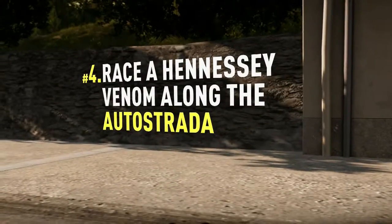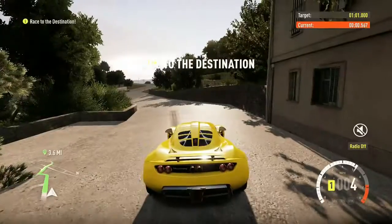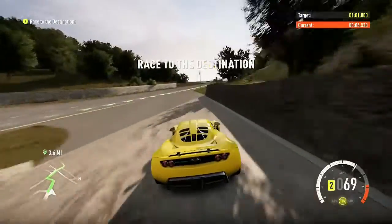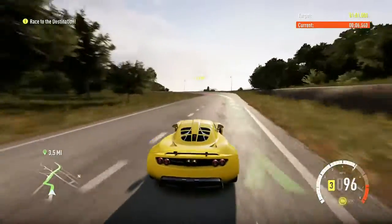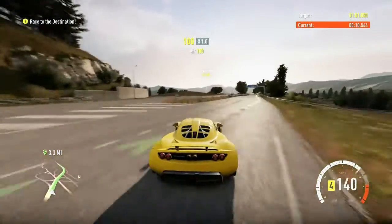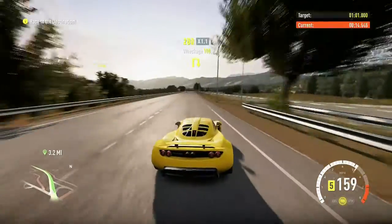Hello viewers and welcome to my guide on the fourth challenge on the second bucket list for Forza Horizon 2 on the Xbox One. This one is pretty simple — one minute and one second to get this beast of a car down three and a half miles of track.